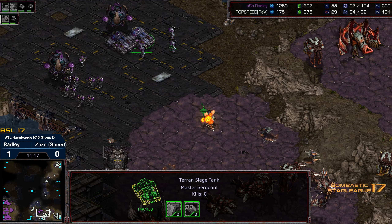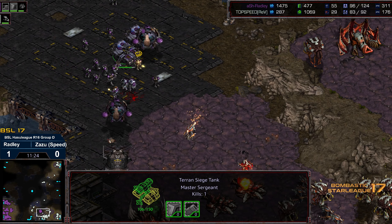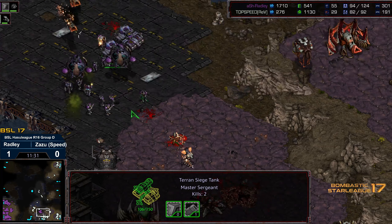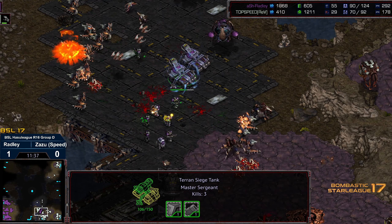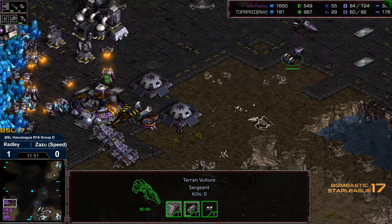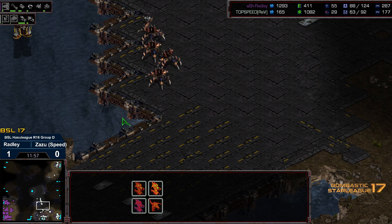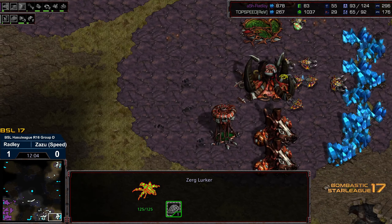Radley grouping up, keeping the siege tanks to the south, pushing forward with well-protected science vessels — very odd games. Zazu's starting to step on the gas with unit production. Plus one weapons is there for the hydralisks but not plus one armor. Keep in mind the marines don't have plus one weapons either, and siege tanks are just now hitting plus one. Now seeing the pincer from both ends — one science vessel down. That attack is completely obliterated. Radley has managed to keep supply behind this, with spider mines being dropped in the meantime. Hydras with speed overlords do pretty well at mine-sweeping — it's just a matter of having defiler support.